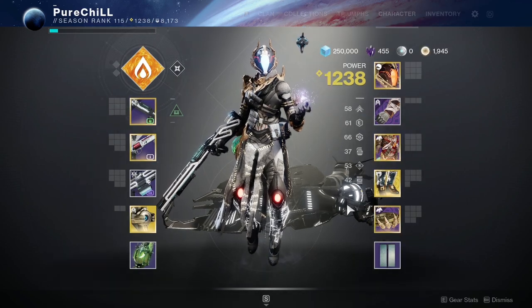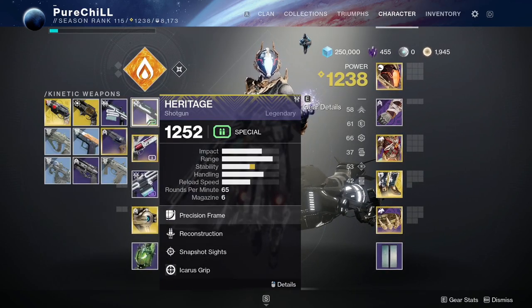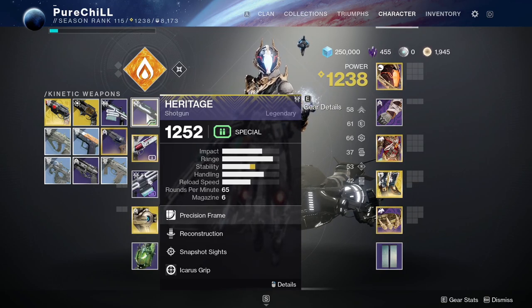Hey everyone, and in today's video we're going to be talking about the best new legendary kinetic slug shotgun called Heritage. This weapon is obtained from the Deep Stone Crypt raid. Heritage, as I mentioned earlier, is a slug shotgun, making it a one-shot headshot from ranges around 11 to 12 meters. This weapon has a relatively high handling stat of 73.